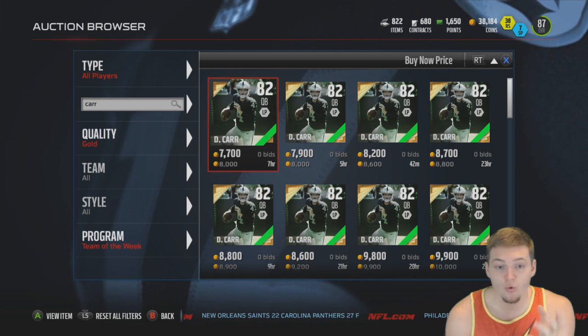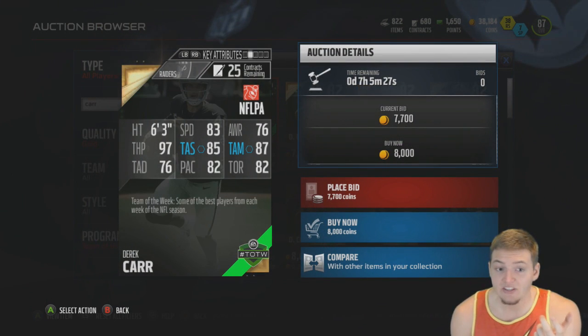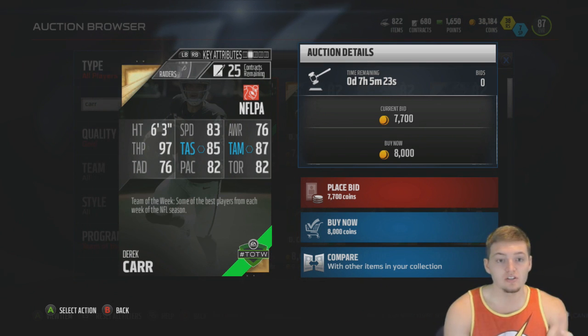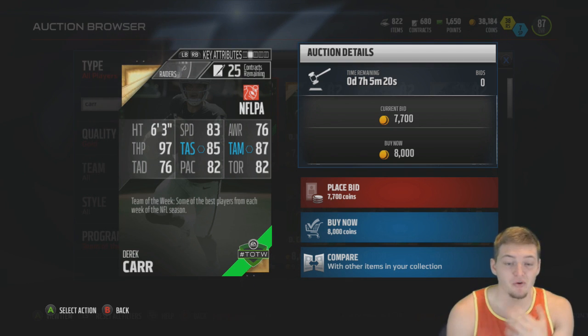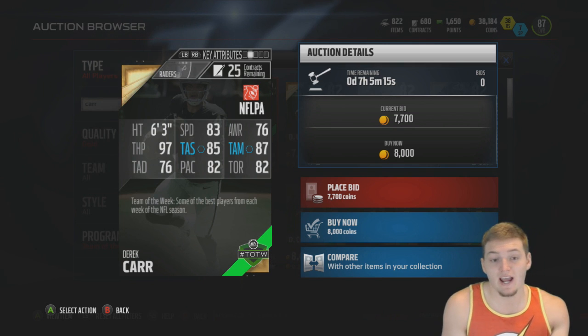Also wanted to take a quick look at the Derrick Carr card — he's going for 8,000 coins right now, 82 overall, 83 speed, 97 throw power. He'd be a pretty good budget quarterback. His 76 throw accuracy deep does worry me, but I think it'd be a cool card to at least try out.